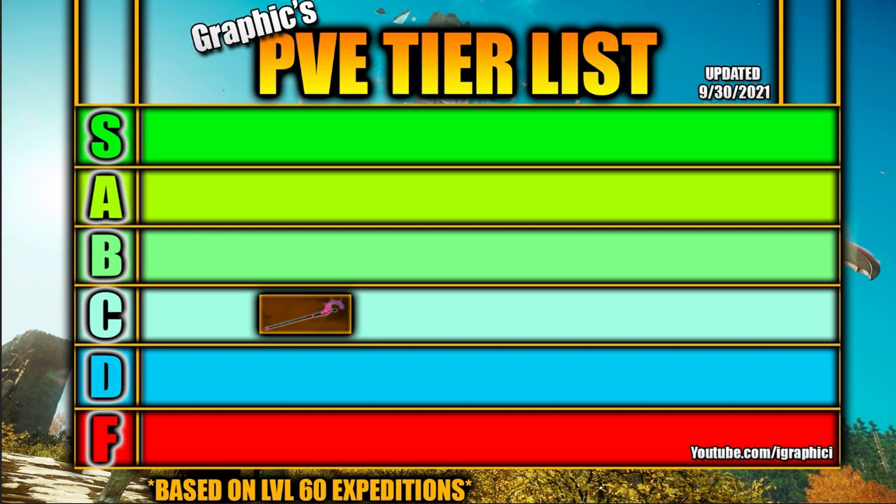However, when it comes to the perks you're going to be able to get on things like the hatchet, the spear, the great sword, and the rapier, all of those are going to be much higher DPS. So the fire staff is going to be a low tier weapon in PVE. It's much better than the musket or the bow because you won't waste any ammo, and against angry earth you're going to do a lot more damage compared to a musket.